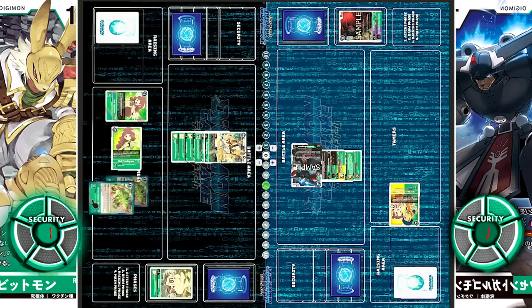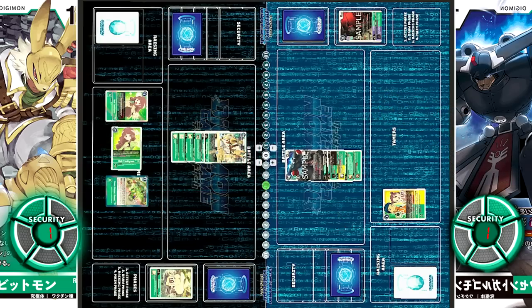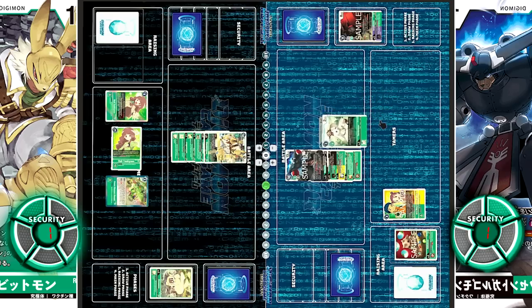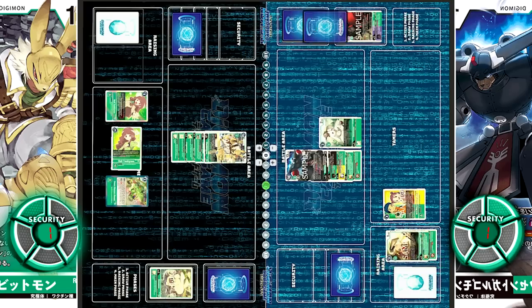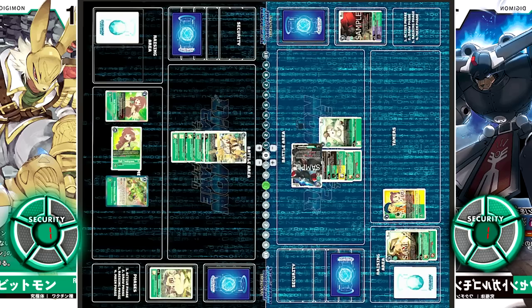For 3, they drop another Green Memory Boost, gaining 4 memory, and pick up DR Bitsmon. Turnover. Active, draw, hatching — Kokomon. At the start of the main phase, since Henry and Suzy only have one Digimon in play, they can drop a Terriermon or Lopmon — they choose BT-3 Terriermon. With that, Ruri can no longer gain memory except with Tamer effects. Kokomon evolves into Assistant, and Black Mega Gargomon goes for security. Ruri chooses not to block with DR Bitsmon because he will simply be defeated, since the unsuspended Terriermon prevents his Inheritable Power Gain.